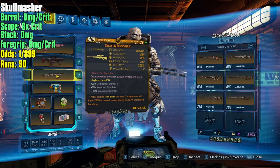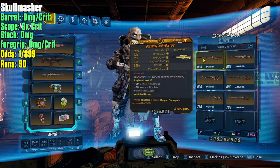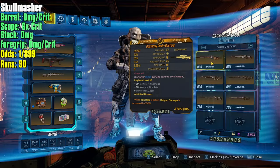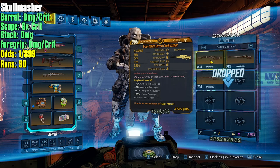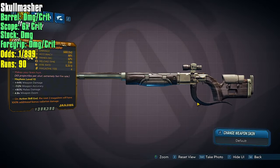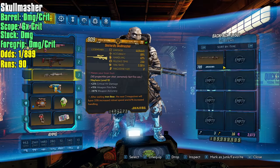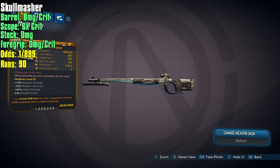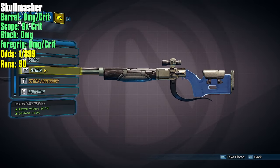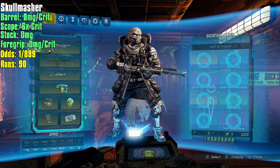We can take all the Skull Mashers that aren't this one and drop them. Let's also try to memorize the Cocky Bastard parts — probably coming back for it later. Checking parts on another Dastardly: does it have the right stock? It does. This one is missing the barrel because it has a blade, the foregrip looks correct, and the scope is wrong. Checking: foregrip correct, stock correct, scope incorrect, barrel correct. I think we have the parts down pretty well.